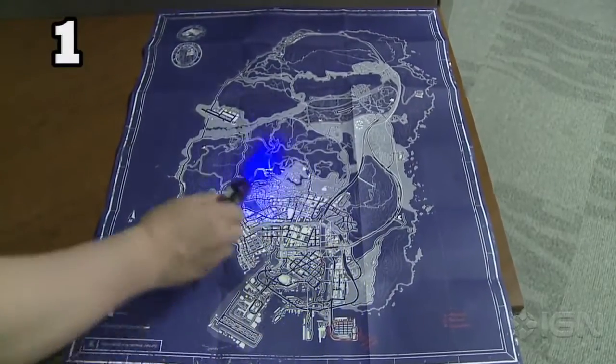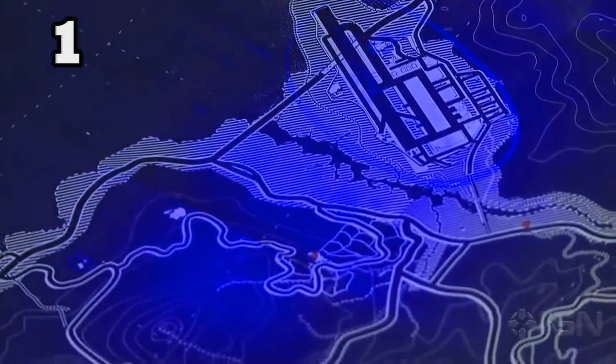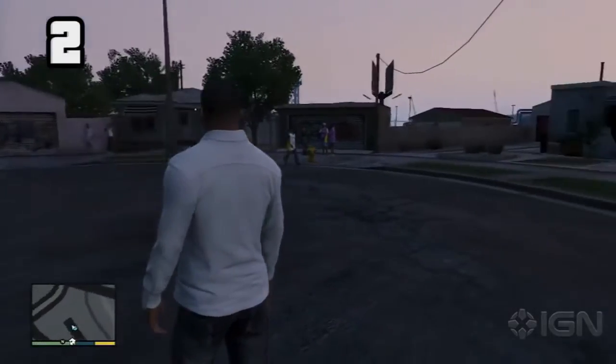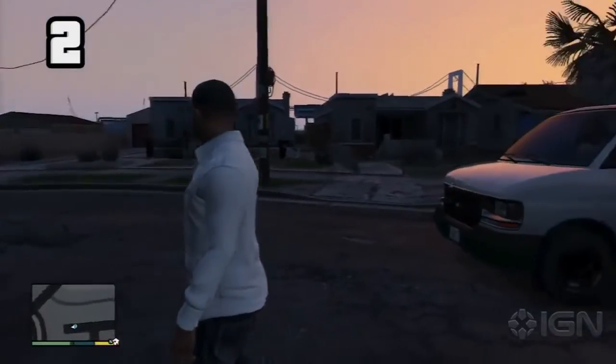The special and collector's edition of Grand Theft Auto 5 comes with a map that has a bunch of messages hidden on it. Once exposed to a blacklight, you can easily see them. During the mission Hood Safari, you go to Grove Street, an important location in GTA San Andreas.